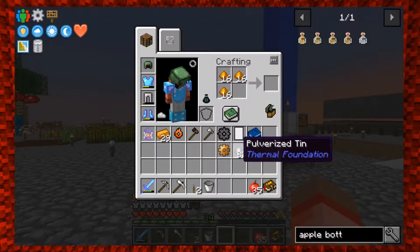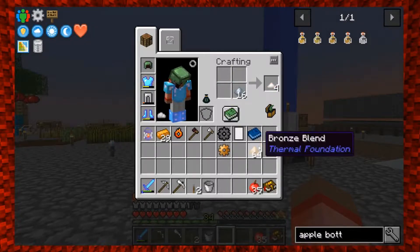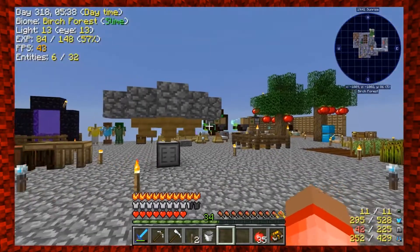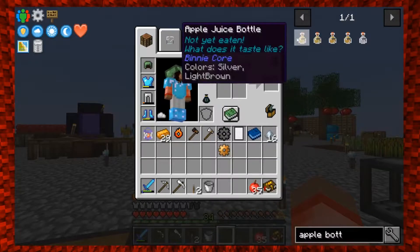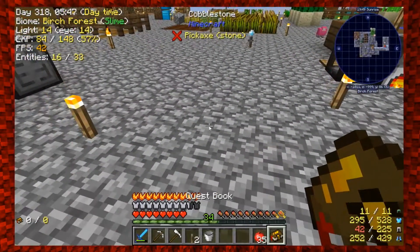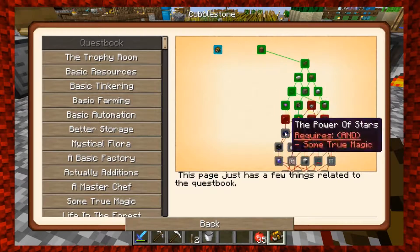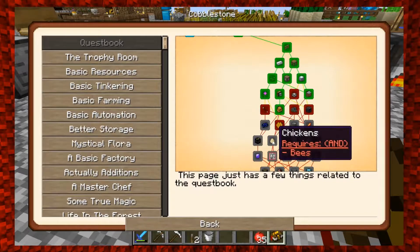That gives us a stack of bronze to cook up. Let's look at what we're actually trying to make. I'm in gated progression, which means there are certain recipes that are locked until I actually unlock all these different chapters. We're trying to open up the chicken chapter because that's the easiest way I know to make diamonds.